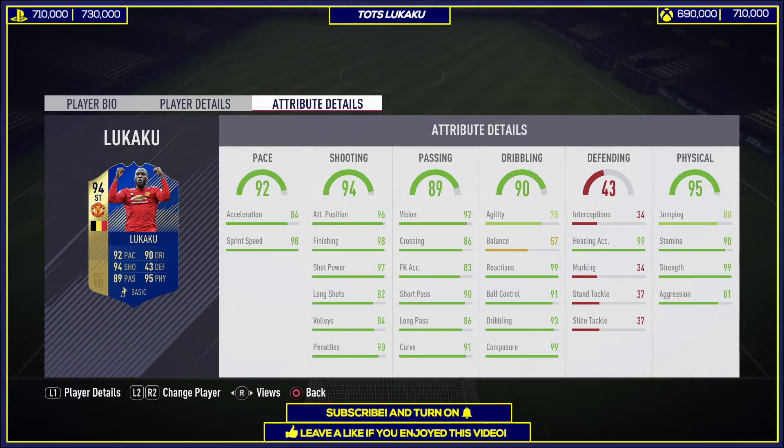Looking at his dribbling, agility and balance are a bit disappointing — they're not the greatest. But when you look at his reactions and composure, it's just out of this world: 99 composure, making him insane in the box. Dribbling overall is very great at 93, and ball control is very nice at 91 as well, which covers a lot for that lower agility.